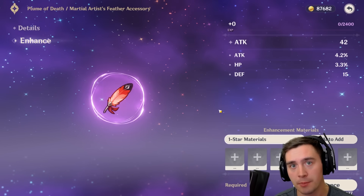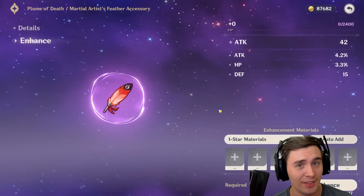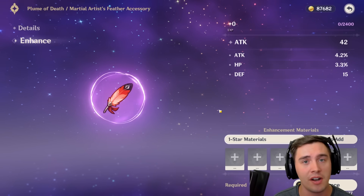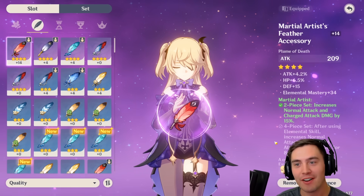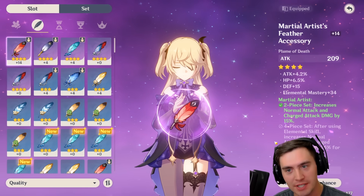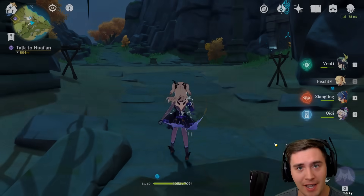One of your main artifacts you should be upgrading is your feather. This is probably the one you should be doing first because it has base flat attack, and that's what's going to be scaling with all the percentages. The higher your base, the better off you're going to be. I kind of ran out of money on this one, but I now have 209 attack, up from like 42. We've got the additional attack, we've got some elemental mastery. Now let's take a peek at what happens when we use this.